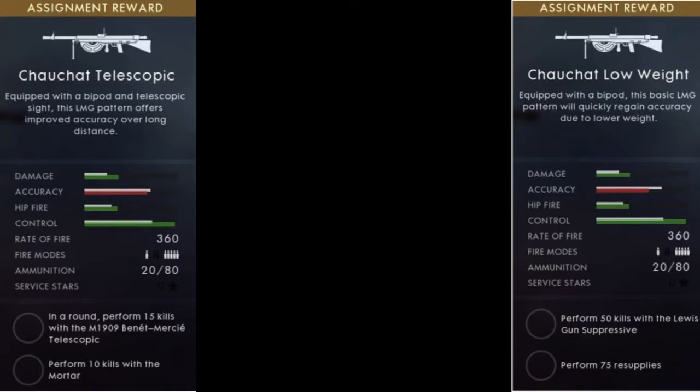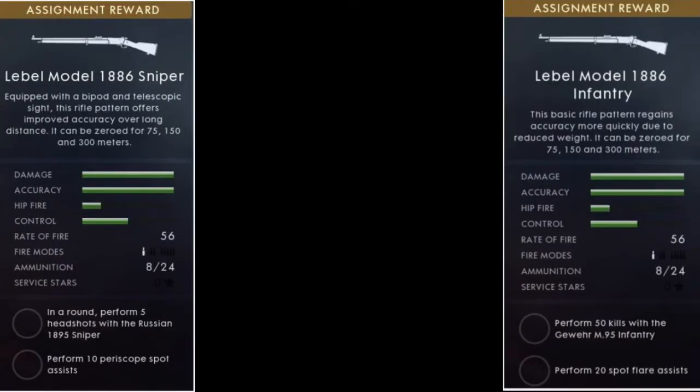What I'm most excited about, because I've been doing a lot of sniping, is the French Lebel. I don't want to get out of the sniping mood because once I get out I'll lose it forever. When this thing comes out in March, I'll be using the Lebel straight after my quest for all these service stars for the scout. After seeing some gameplay on it, it looks pretty freaking sweet and good too.